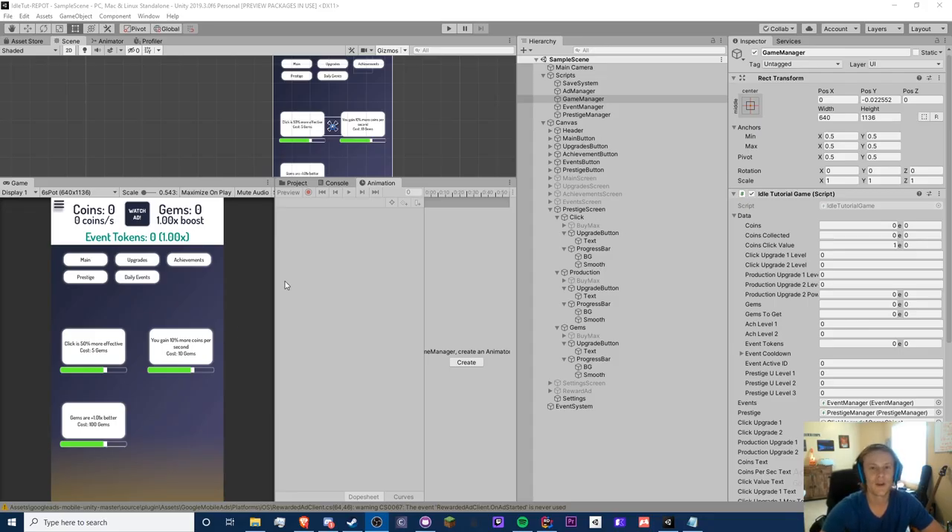Hello guys, Crypto Grounds here, welcome back to another idle game tutorial video. This is episode 21 and I got an exciting one today. I originally wasn't going to do this but we are going to do it anyways — we're going to do a double layer prestige system. Some very exciting stuff.